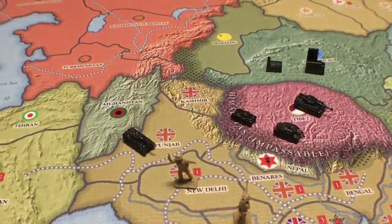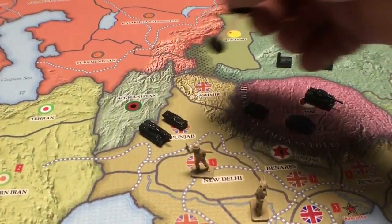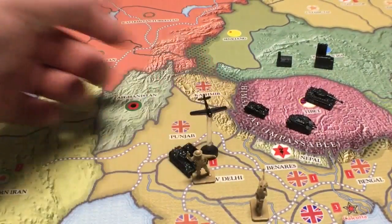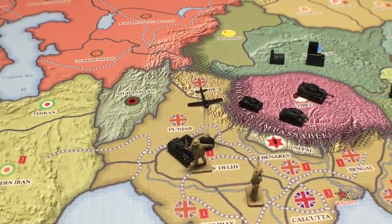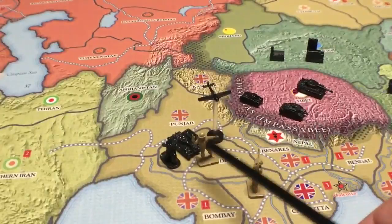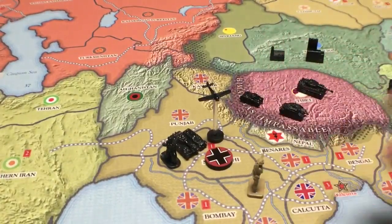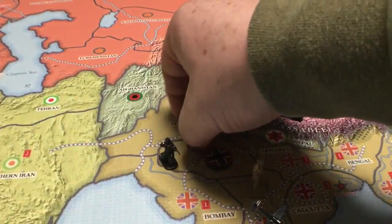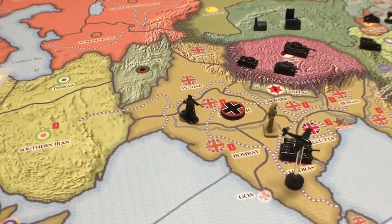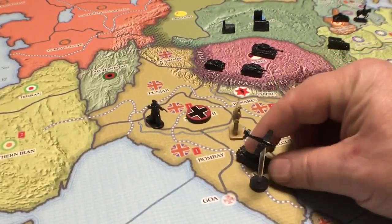So we have a medium tank, a mechanized infantry, and a fighter. These all come in and they attack, everybody rolls the dice and they get a hit. Let's also throw in an infantry to show how some units don't move on. They get a hit and the defending unit doesn't hit back, so he gets removed. Then these guys have a choice — do they want to keep going? The fighter can keep going if he still has movement points left and can still land safely.